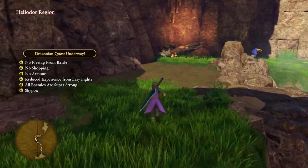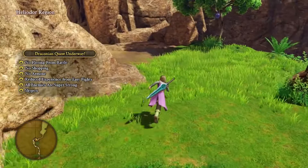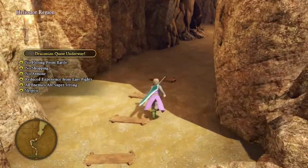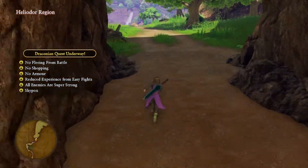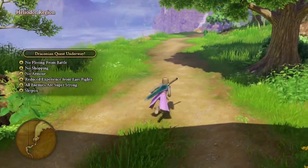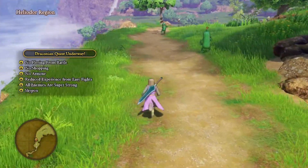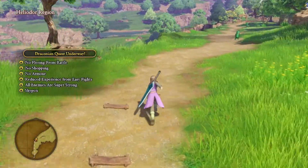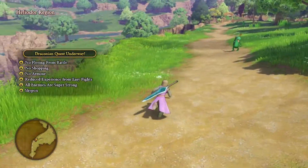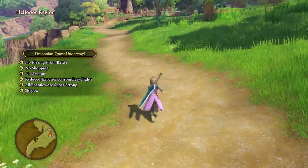I've been thinking about how to overcome this challenge, and I've thought of a way. We're going to head to the campsite near Heliodor because it will allow us to heal for free, since we no longer have any medicinal herbs, nor do we have a healing-type spell at our arsenal at this point. Let's head to that campsite, and you will kind of see my game plan.